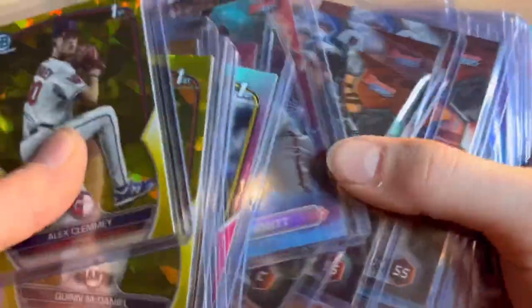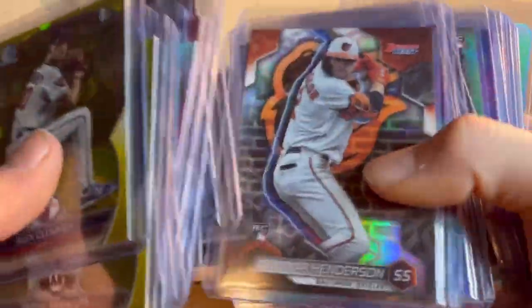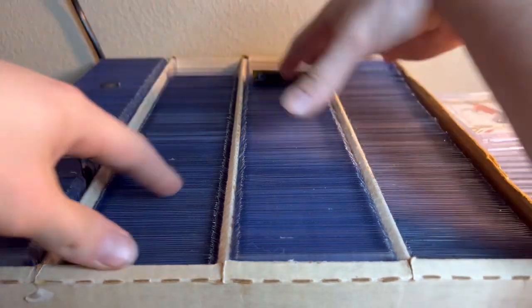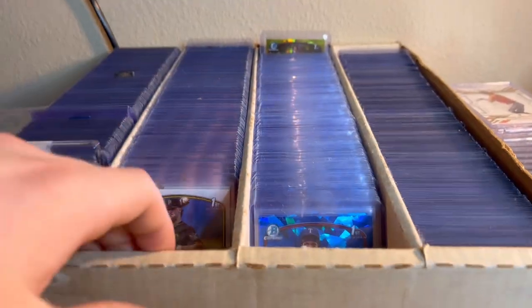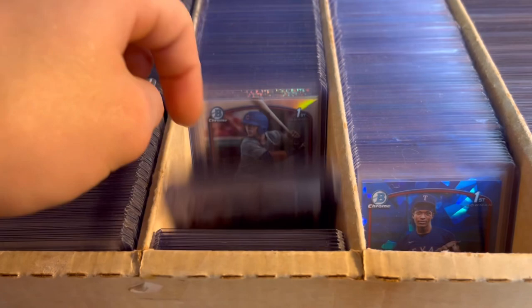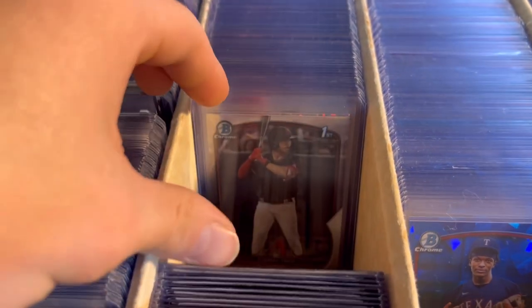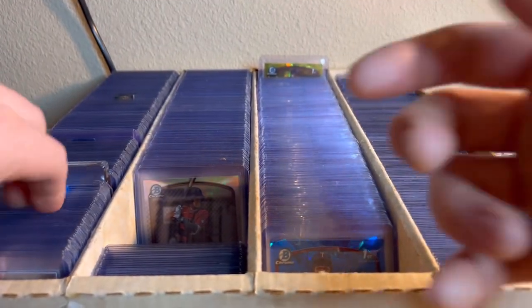These are all base. Wyatt Langford's gonna be really good. Max Clark, Wyatt Langford — maybe one chrome but those are papers. Jacob Gonzalez — these are all refractors and papers, they don't do as much, but to the right person there's a Corbin Carroll first Bowman in there. Just a bunch of random stuff. Then this is all basketball — Brandon Miller base prism, Scoot Henderson, numbered and colored stuff. Scotty Barnes, Chet Holmgren out of 75.